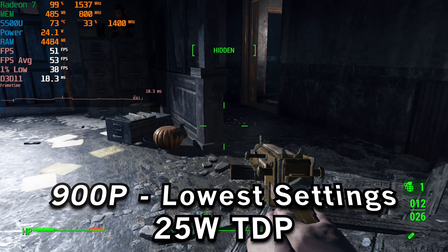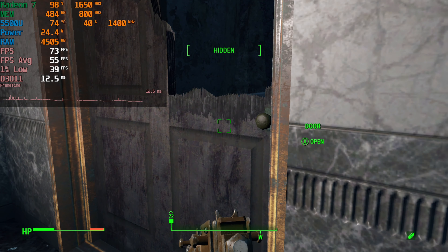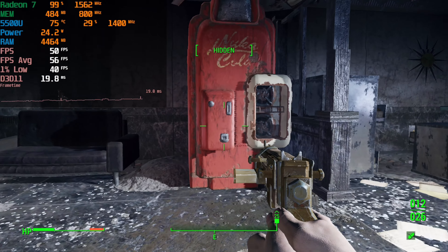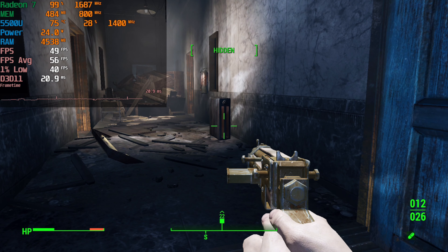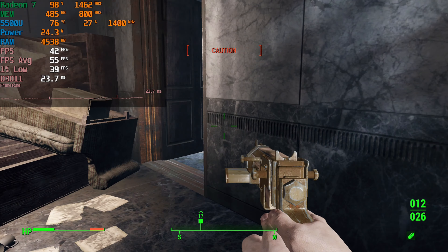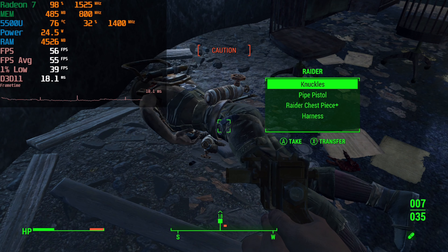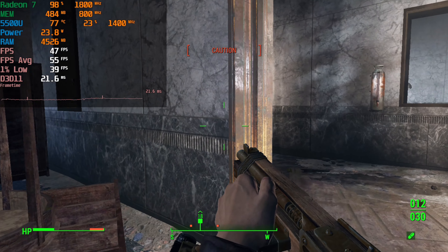Looking at the game running at the 25-watt TDP with the exact same settings, the performance at 900p is very similar to how it was at 15 watts. I don't really see the point in increasing the TDP here — you get a playable experience at 900p anyway, and at 1080p it doesn't give a big enough boost to justify it. You're just using more power, generating more heat, and causing more noise for pretty much nothing in this title. There are certainly other titles that benefit more from it, so I'd just leave it at stock settings.